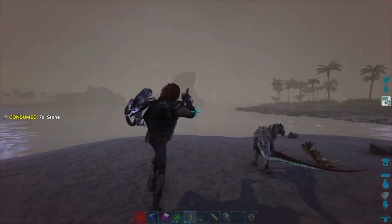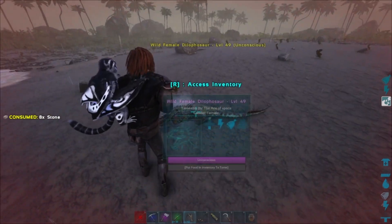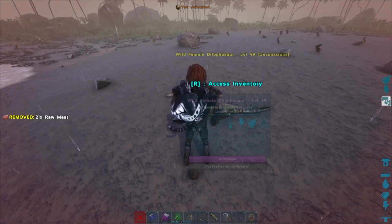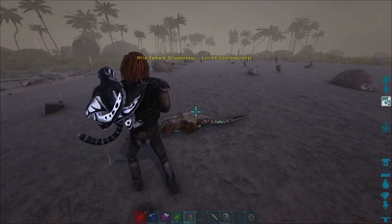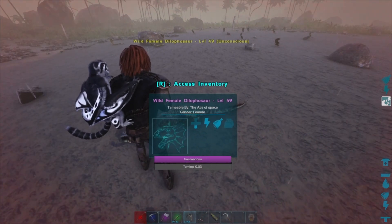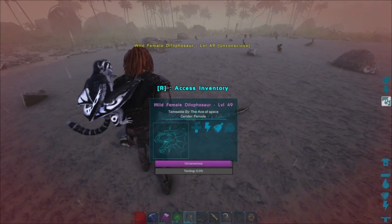You can tame them easily by using the slingshot or using the bat, whatever works for you. On the higher level you might as well want to use the slingshot, because I had an 81 here earlier and it did a lot of damage on this leather armor set.